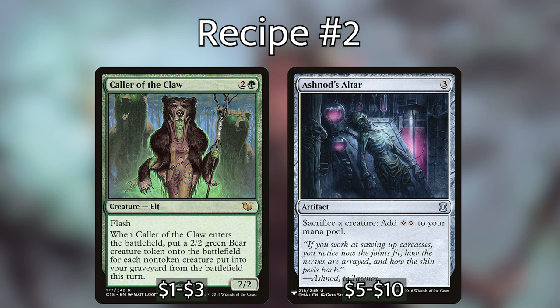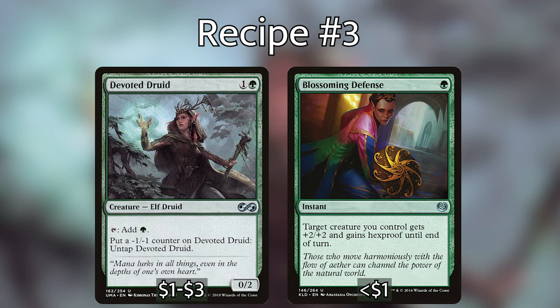The final line — probably the best — requires Devoted Druid and Blossoming Defense. Devoted Druid can tap for a green, and you can put a minus one minus one counter on it to untap it. Normally we can only do this once before it becomes a 0/1 and dies on the next counter. But if we pump its toughness with Blossoming Defense, we can put an extra minus one minus one counter on it to untap it again, generating three mana total. With Tyum, we can remove those minus one minus one counters from Devoted Druid to continue activating his ability, essentially going infinite — milling our entire library and then winning with Blood Artist effects.